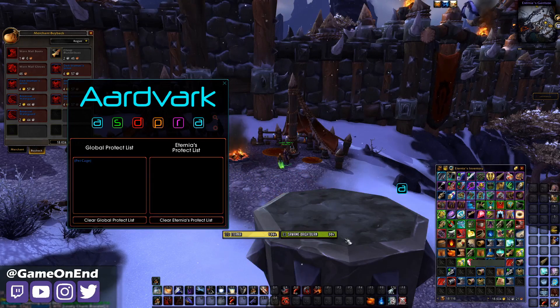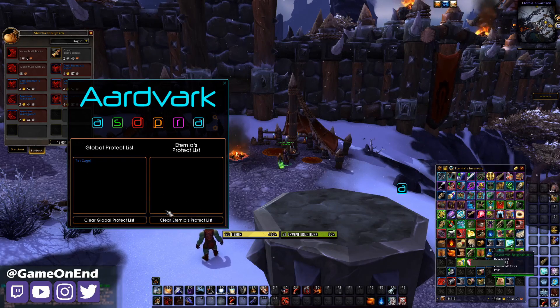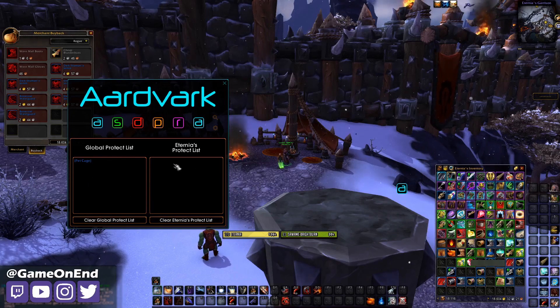In some cases there may be things you don't want to get rid of. Famously, there's the haunted memento, which is a gray item but has a cool feature where a ghost follows you around — and those are worth a lot of money. Most bag cleaning add-ons would sell it since it's gray, but with this you can go to the protect list, add it to your global protect list, and it'll be kept on any character. And if you only want it kept on a specific character — for RP reasons or if you have gray books — you can put them into your character's protect list.